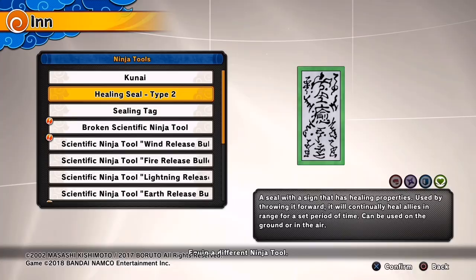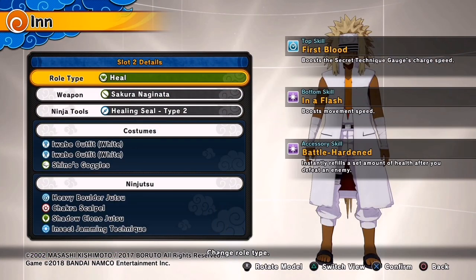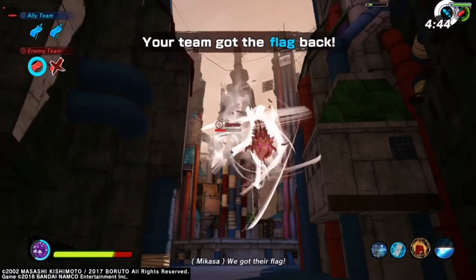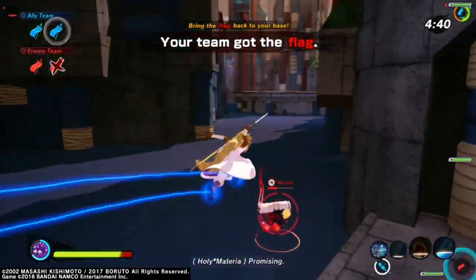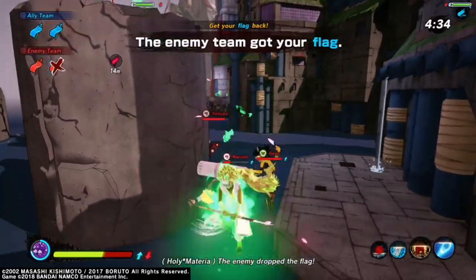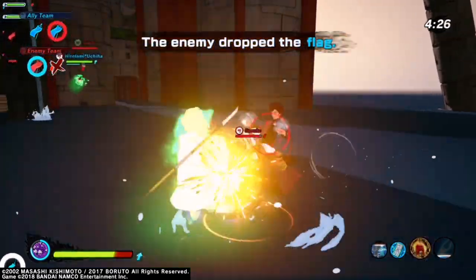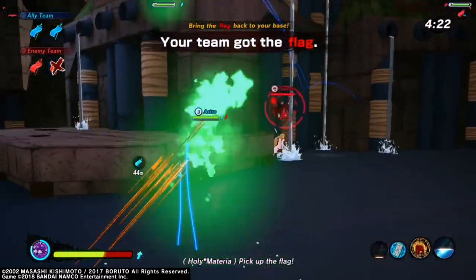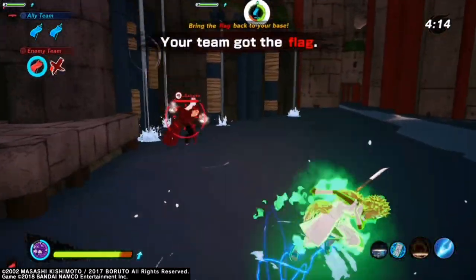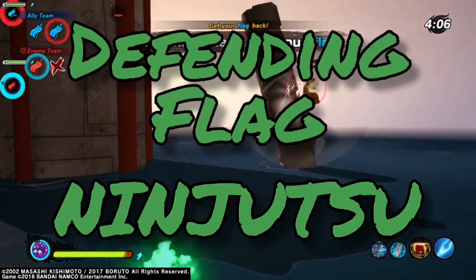The Healing Tag is the ninja tool I use for pretty much every healer build — it's probably the best ninja tool in the game. For clothing, First Blood on top, and In a Flash on the bottom since healers are slower than DPS classes and need it just to match the speed of range or attack types. Battle Harden for the accessory so you get health back after kills, since you'll need to kill defenders when taking the flag. Even with this build, it's better to just support someone else running the flag and use Chakra Scalpel and Heavy Boulder to stop people pursuing your flag carrier.